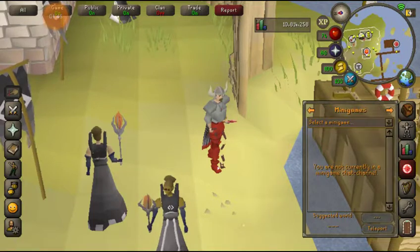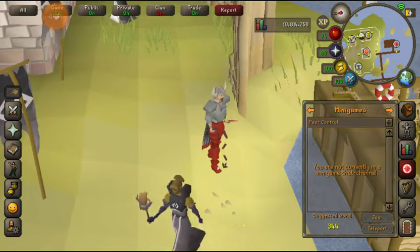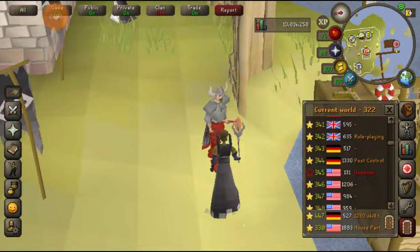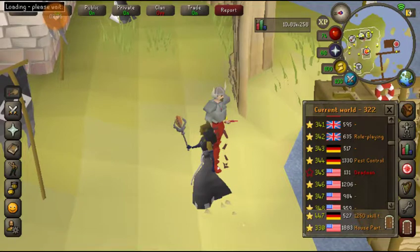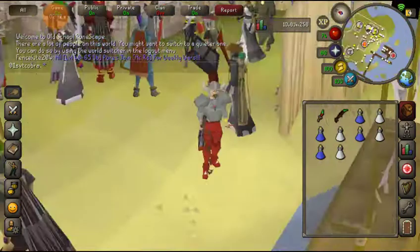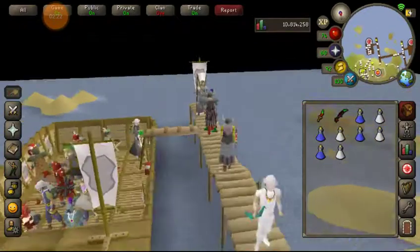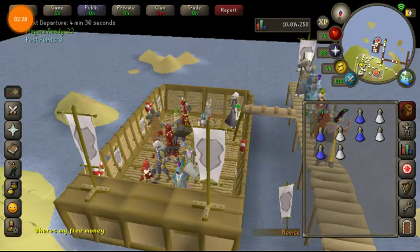You can go here to the minigame finder and teleport straight to Pest Control through that. I'm actually going to go to the suggested world. My combat level is just 89, so I have to use the beginner boat, which is this one on the far left. As you level up, I think level 100 is the next boat over to the east, which actually gives more points than the beginner boat.